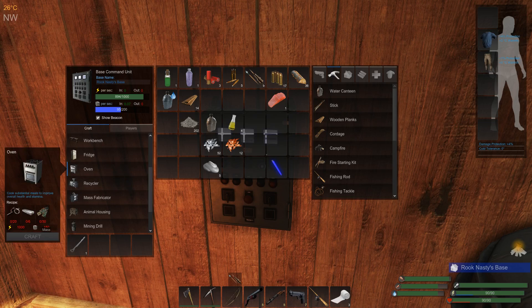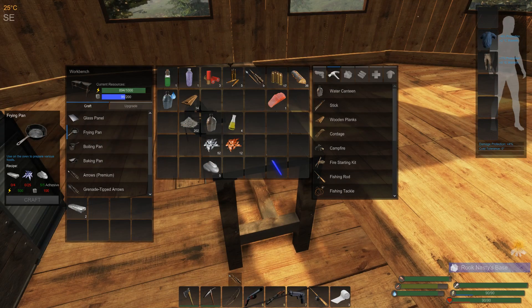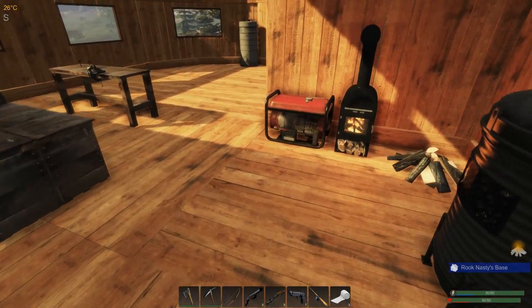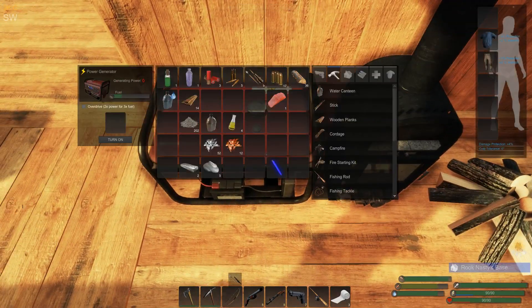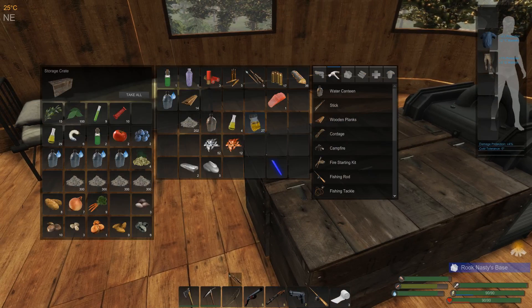The oven will require a lot of power, mass, scrap metal, and metal ingots. To use it you need at minimum a frying pan, and the frying pan requires five adhesive - that's just not feasible right now. I'm going to need a lot of ingots. I have to go out and hunt for deer. For the upgrade I'm going to stick with increasing power efficiency - oh crap, we need more mass. That means we turn this on, get it up to 150 mass, and grab some more biofuel.